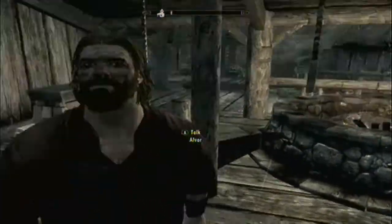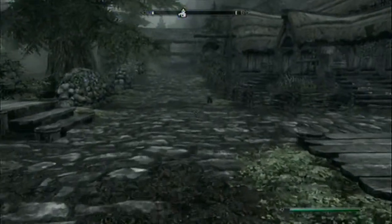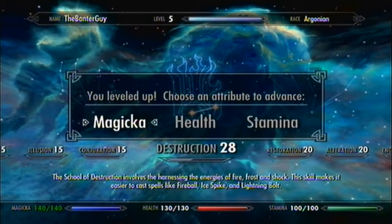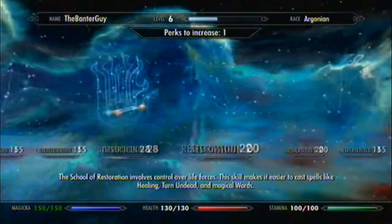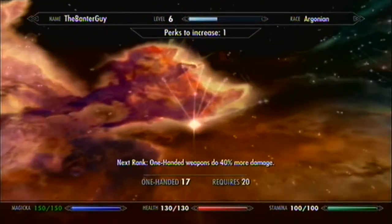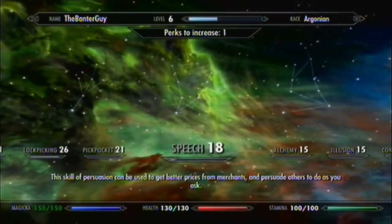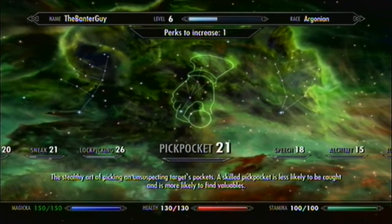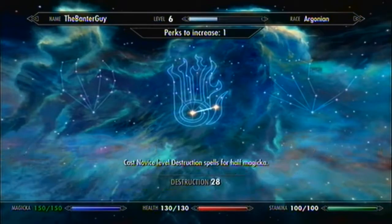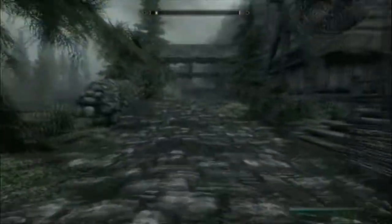Would you get out of the — goodness gracious, that's one problem with this game: the AI are so brain dead, they just stand in your way. So let's level up. I'm going to get some magicka this time. What perks shall we get? Can't get anything in heavy armor. One-handed maybe? I don't know what I want to get — screw that, I'm just going to save the perk.